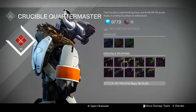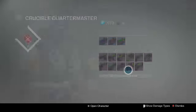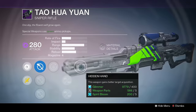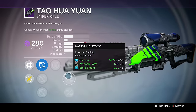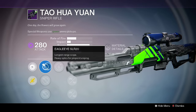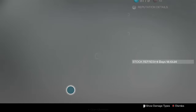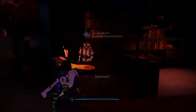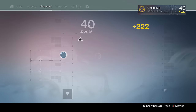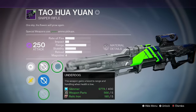So this is the Crucible sniper. I'm just going to give a brief overview of it right now. If you buy it from the vendor, you get Hidden Hand and Grenadier, with Longview, Taxis, Eagle Eye, Handlight Stock, and Reinforced Barrel.